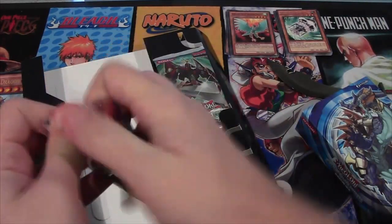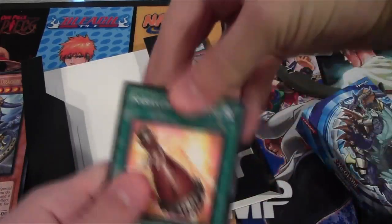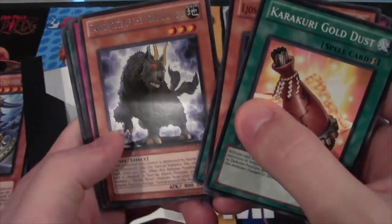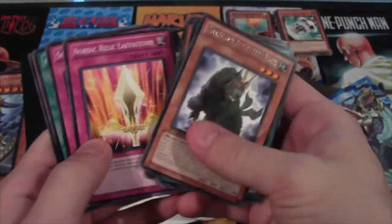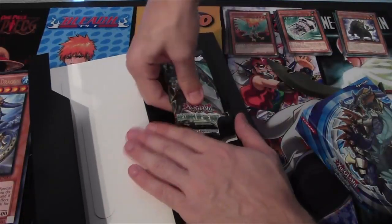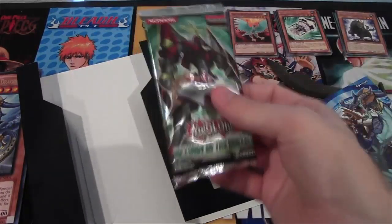This one's Storm of Ragnarok. Let's see what we can get from this one. Tannenstner of the Nordic Beasts. I think Nordic Monsters in general are really hard to pronounce — that's why I was laughing. Of all things, you guys know I can't pronounce cards the best anyway, and they give me a Nordic card.